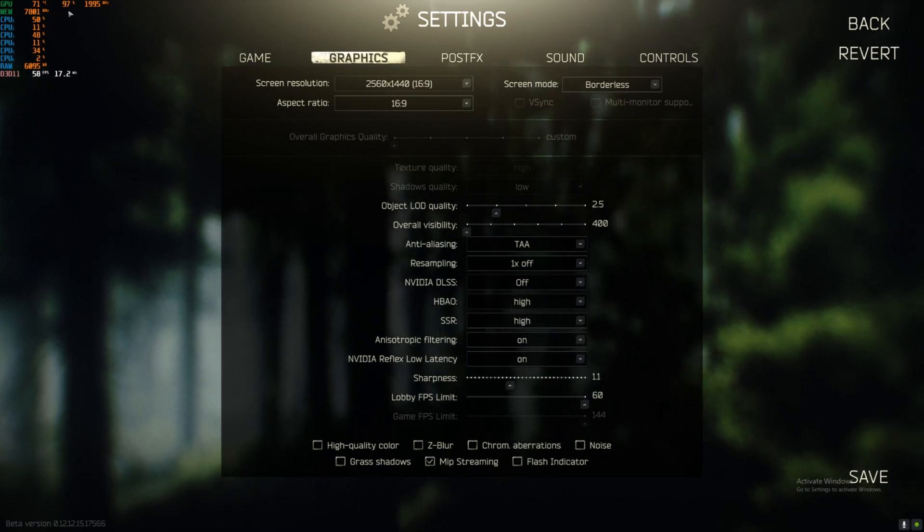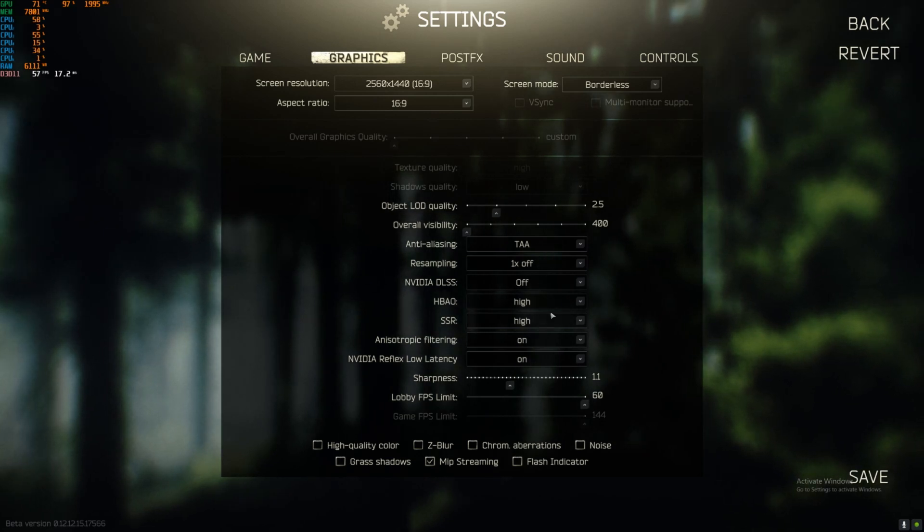You can see my graphics card is right now running at 97% utilization. If it's running under 70%, DLSS will not work. So push everything to high, and now let's check out what performance we get on DLSS Performance mode. Save it.